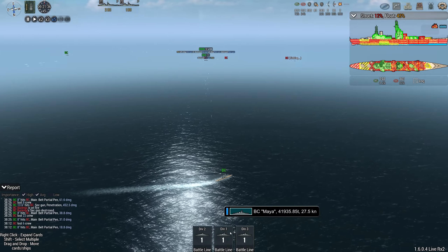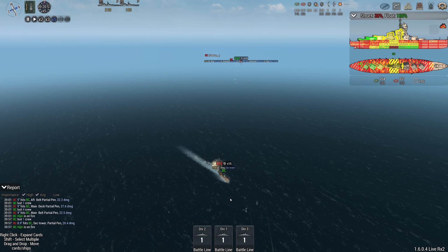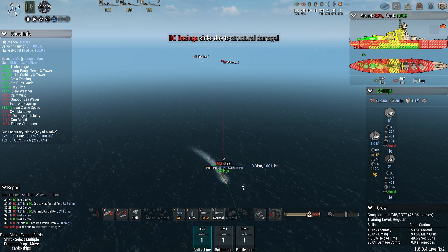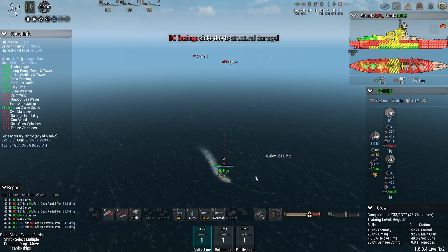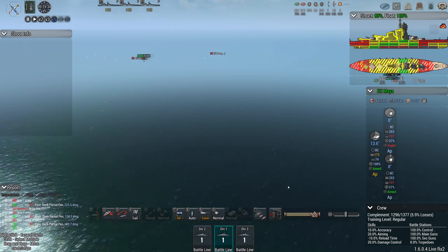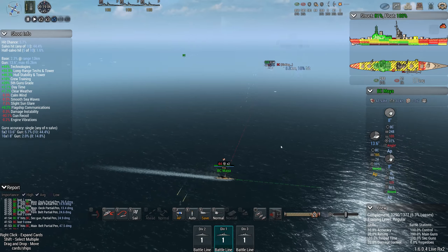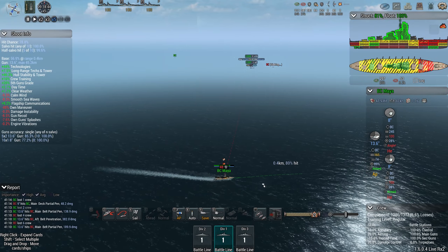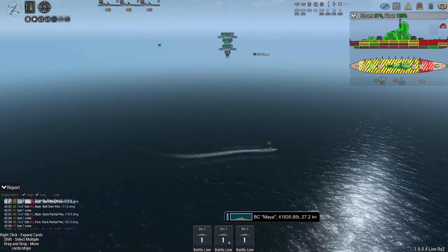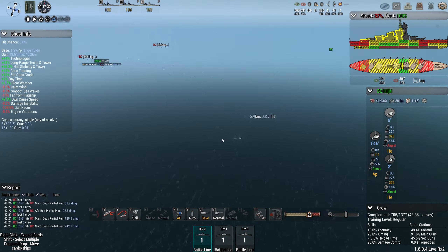The Bazinga is getting hammered from like four different directions — it's not looking good for her. Maya is still going pretty much undetected. I think Bazinga is about to bite the dust. You are taking a lot of fire, you need to start angling — I don't want you burned to death. That's the Bazinga dead. She's now firing at the one ship that hasn't taken any damage so far — the Maya. Okay, I feel confident in a 1v1.